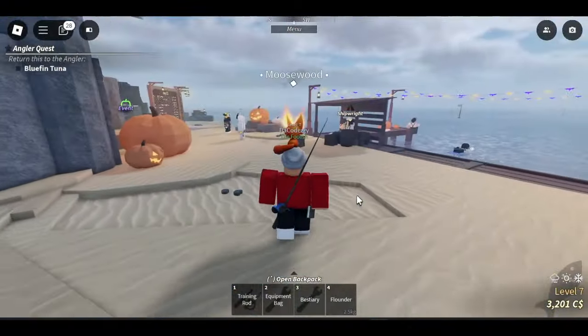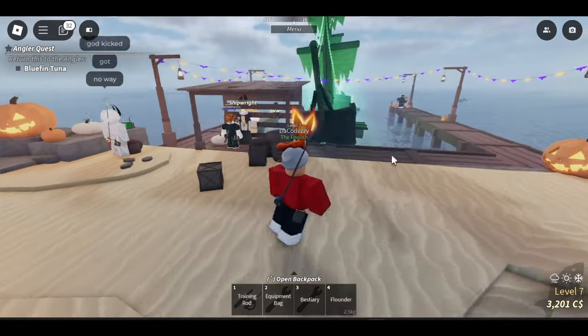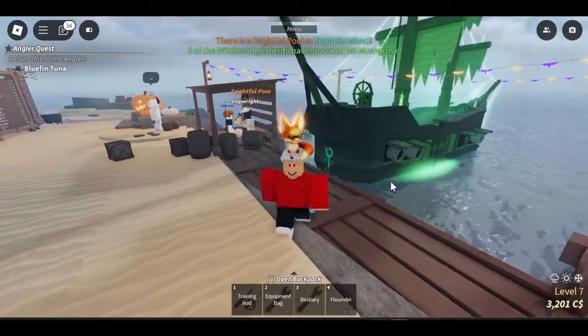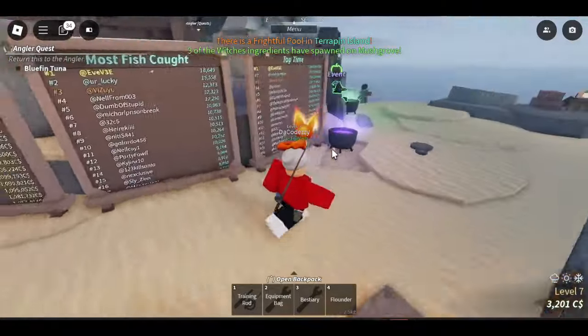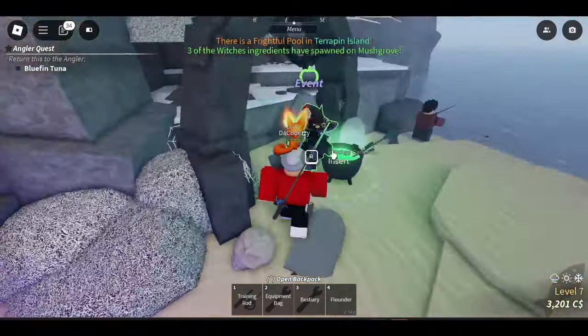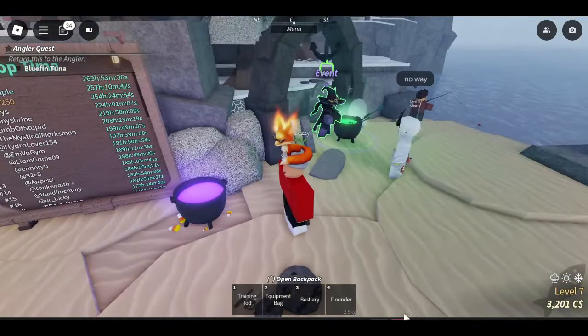Anyways, let's get right into this. So first things first, how can you get the Flying Dutchman? It's pretty simple. All you have to do is go ahead and talk to this lady right here first, and once you talk to her you want to go ahead and complete her quest.